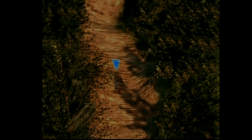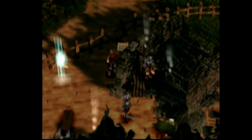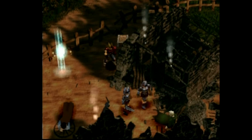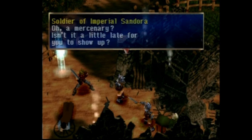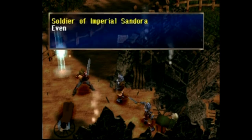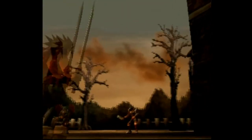In Legend of Dragoon, you play the character of Dart — he's your main character. Dart is trying to find the black monster that destroyed his village when he was a kid. He's been gone for a while and is making his way back to a secondary city he grew up in called Celis. They're being attacked, and his friend since childhood, Shauna — who's like a little sister to him — is taken away. So he shifts his main focus from the black monster to rescuing her.